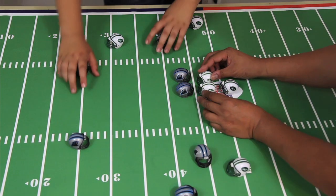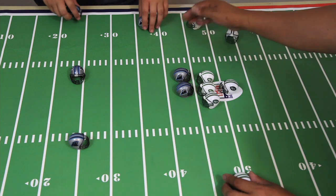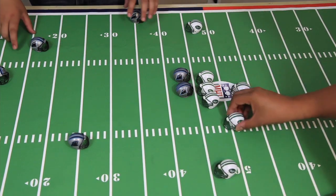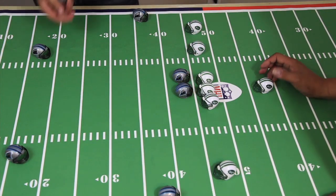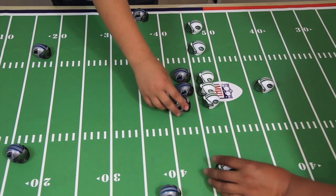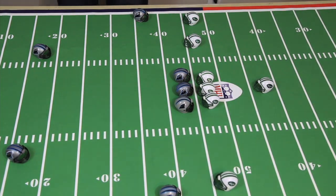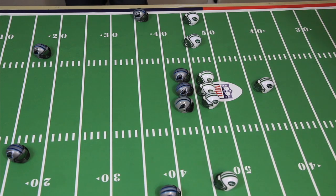That was the offensive set. Helmets have to be one yard apart — they can be tighter sometimes, which gives you more of a lane. You can have your wide receivers and tight end on either side or in the slot, and the quarterback three helmets back. I'm going to run a slot formation.